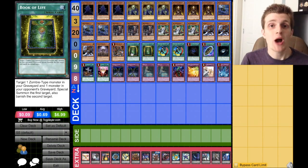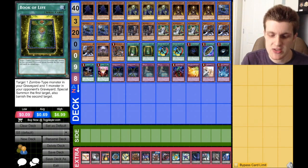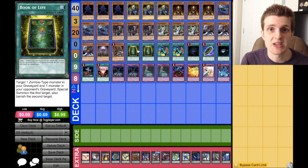Moving on to the spells — two copies of Book of Life. This is pretty self-explanatory. You're running Zombies, and you want to get out either your King of the Skull Servants or your Lady in White — sometimes Mizuki. The reason Book of Life is also really good is because it acts like a DD Crow, so you can banish cards in your opponent's graveyard that you don't want them using.